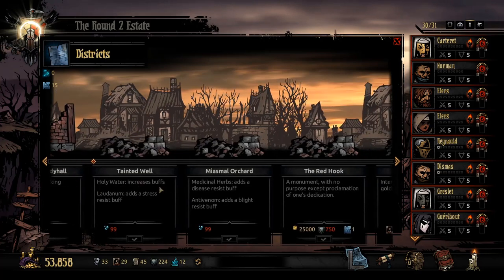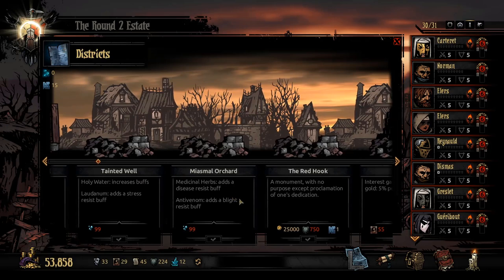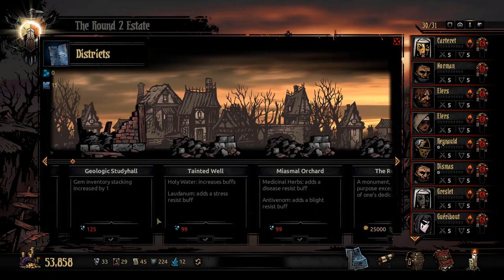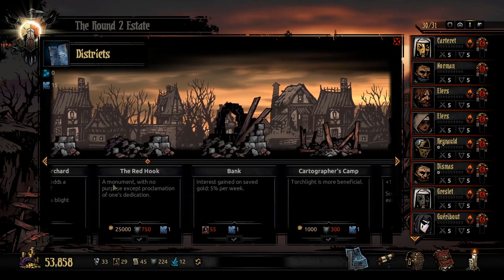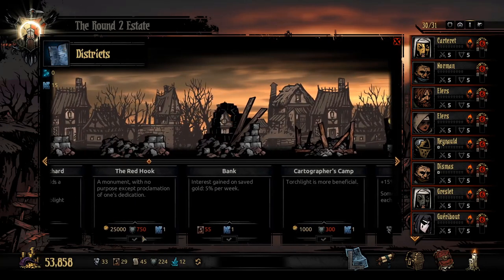The laudanum adding straw fruits buff is actually kind of nice — when you get a hard hit it can reverse some of that damage by decreasing incoming stress. But it's 99 shards. Out of the three, this one would be the best because the disease resist buff is very good, and adding even a blight resist buff essentially ensures the Warrens and the Weald are going to get trashed on, which is great.